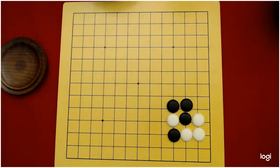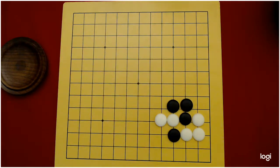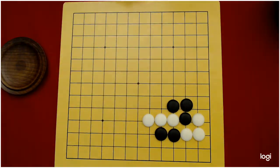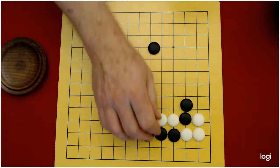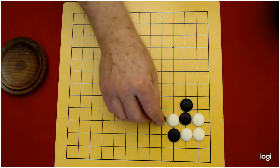Notice if black plays this way — atari — they push white out and now white gains three liberties. If they keep trying to go with this, white extends out again and they have four liberties. So every time black plays a stone and white plays a stone, white gains liberties. That's not working for black at all. Black shouldn't try to push them that way. They should use this stone and push them that way — now they have the white stone in atari.